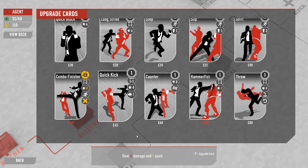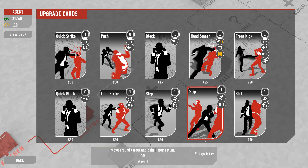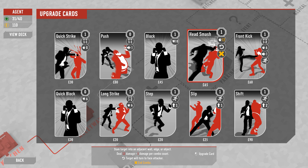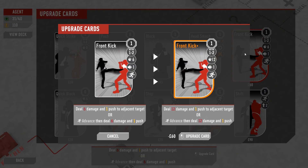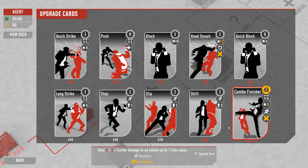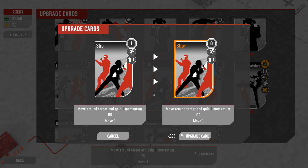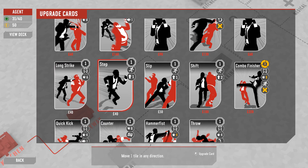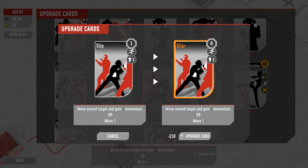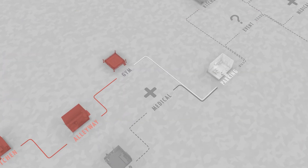It doesn't actually show me the upgrade effect until I mouse over it. Upgrading combo finisher is very expensive. I think head smash is pretty great, and the advance-then-deal-damage-then-push card is pretty solid too. It shows us what it will upgrade to before we have to commit — yeah, that seems really strong. That leaves us with $50 so we can upgrade another card. Upgrading slip makes it free. Upgrading long strike increases the damage by 50%. Slip being free and gaining you momentum does seem nice.